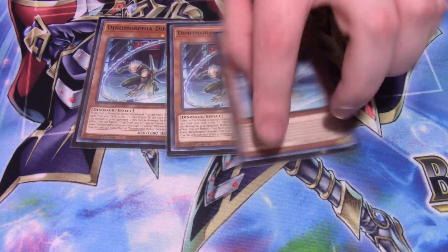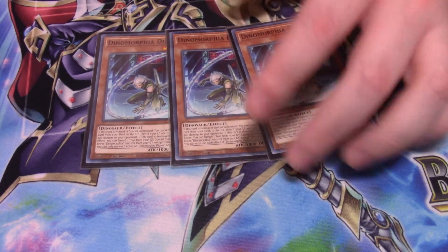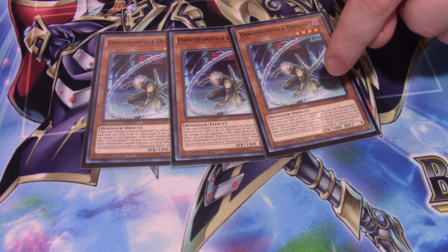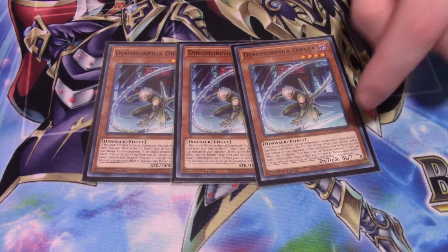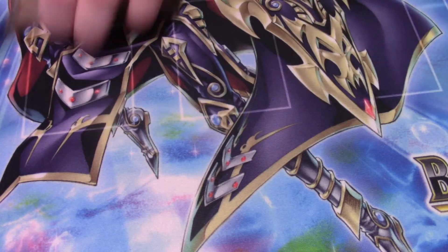Next, I run three Dinomorphia Diplos. Diplos' effect — when this card is normal or special summoned, you get to send any Dinomorphia card from your deck to the graveyard. If you do that and your life points are 2,000 or less, you inflict 500 damage to your opponent. And again, if this card is destroyed, you can banish any trap in your graveyard to summon Theresea from the grave to the field.